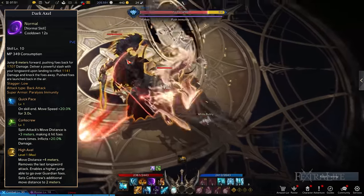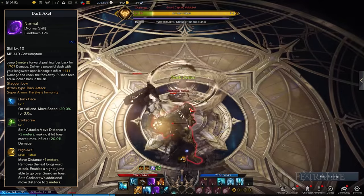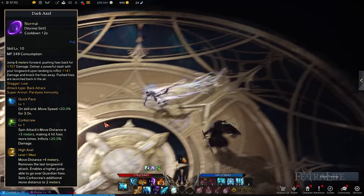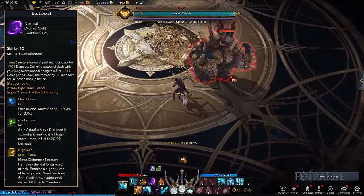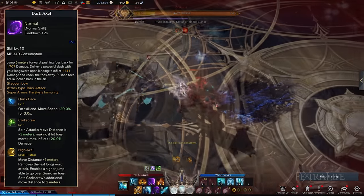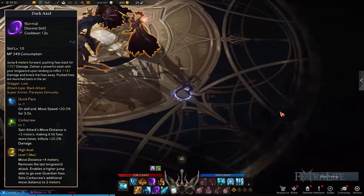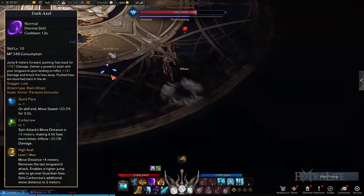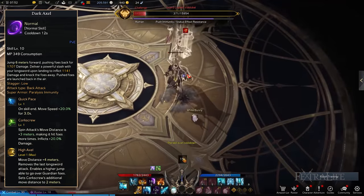Dark Axle: A very good mobility skill which is made more effective with the right combination of tripods. Dark Axle works similar to the Gunslinger's Somersault Shot, in that you're able to jump over a group of enemies to evade their attacks while dealing damage in the process. The best upgrades you should pick are Quick Pace, Corkscrew, and High Axle. This combination enhances your spin attack's distance such that you traverse a longer distance while inflicting more damage. And when Dark Axle ends, you gain a movement speed boost to kill remaining enemies. If you feel like you need the extra push immunity while in the air, you can substitute Corkscrew for Tenacity instead.